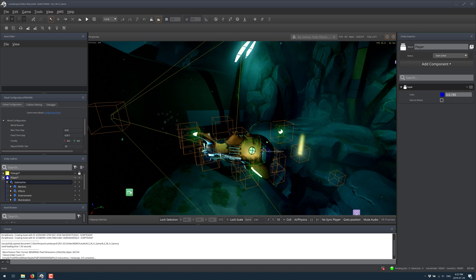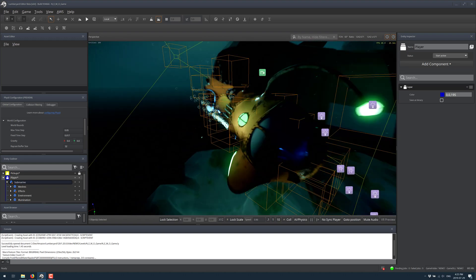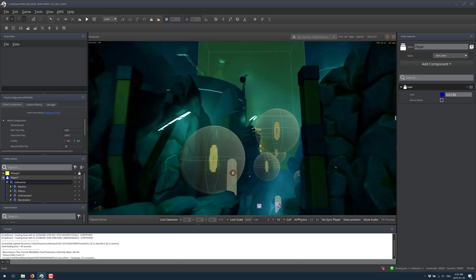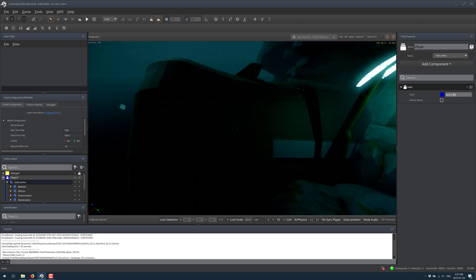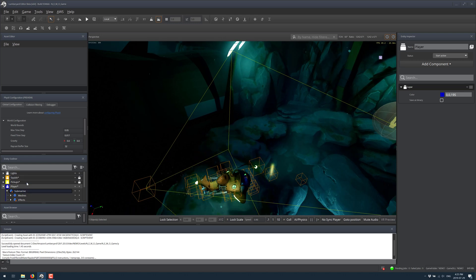What is new in Lumberyard 1.20? First thing I want to mention is this demo we are looking at — this is Project Nemo. It was actually created to showcase slices and script canvas. Slices are a way of organizing your game world. You can see over here we've got the player slice, the submarine, and then several other slices — mines, environments, and so on. It's a way of splitting your game up, and this demonstration shows how those slices work.